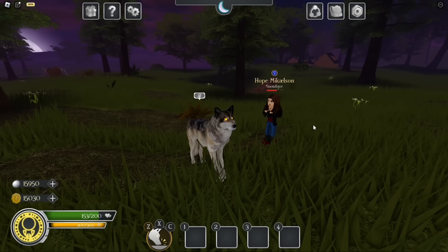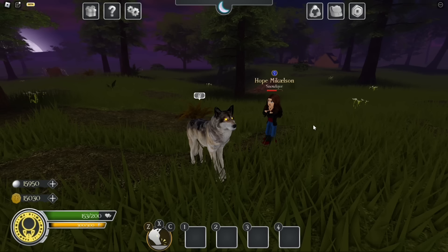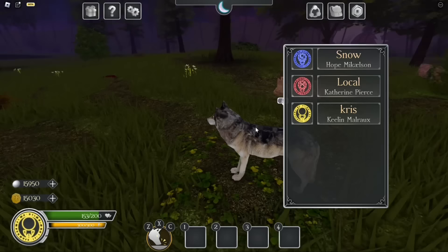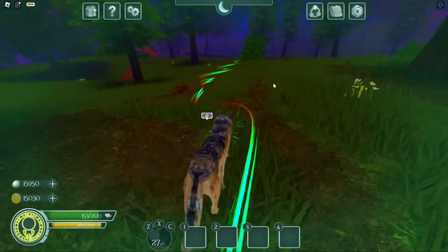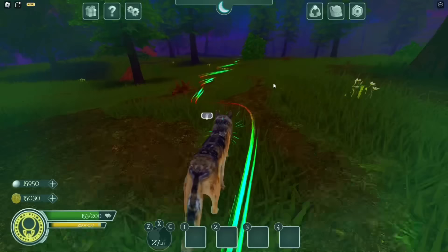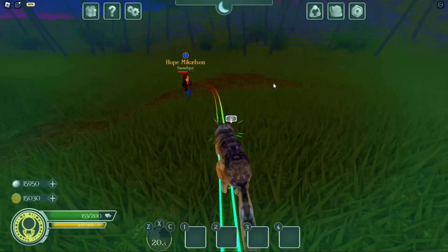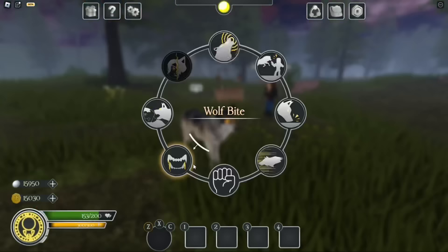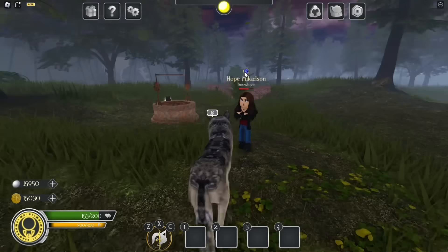Then we have Wolf Scent, which is also one of my favorite abilities. It brings up a panel on the side of the screen showing everyone in the server, what character they are, and what species they are. If we click Hope — aka Snow — we now see bright colors and have a trail leading all the way to Snow. Keep in mind you cannot track people across the entire map; if you're too far away, it will say that the character cannot be found.